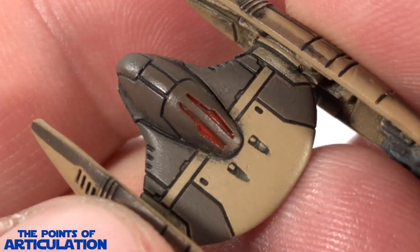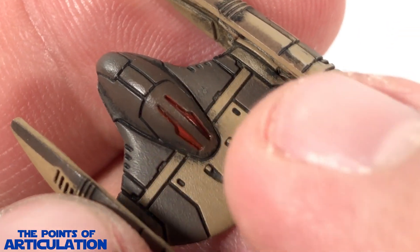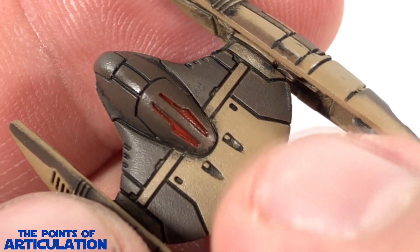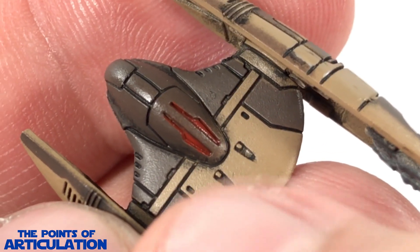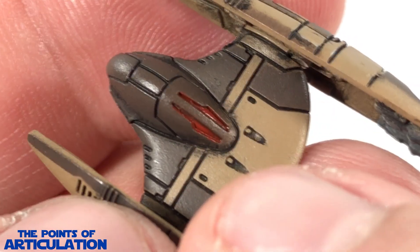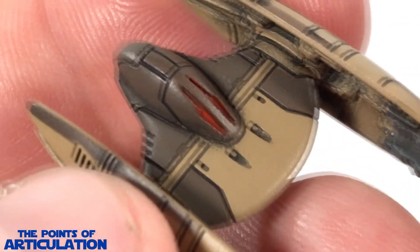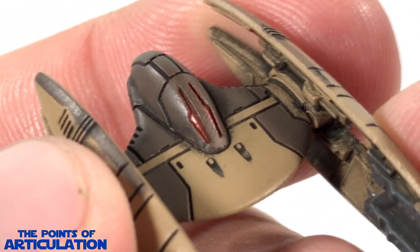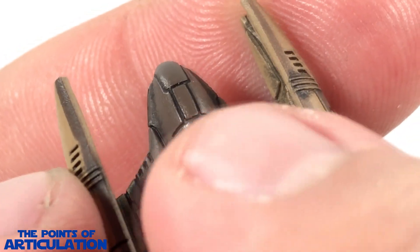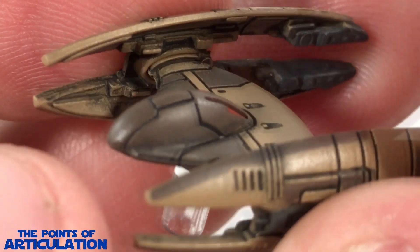Getting as close as I can to this tiny model, we can start with the main body — some beautiful line work, little recess cuts here for the energy torpedo launchers, recesses on the sides, and then we have the beautiful droid head. The sensors are recessed in and that looks pretty good. Then we have some more line work going down the back of the head.